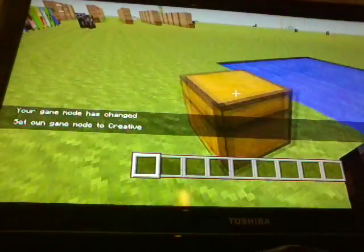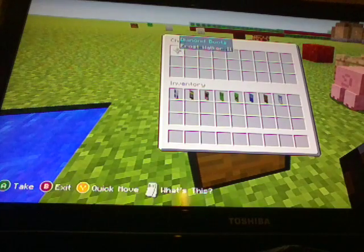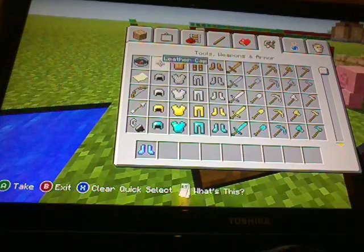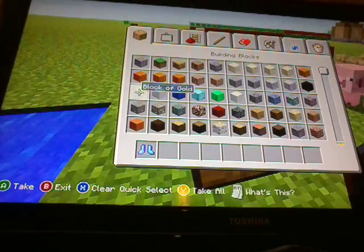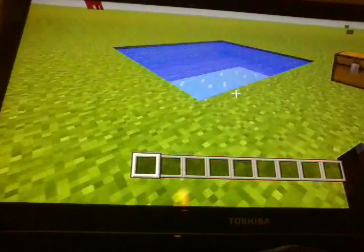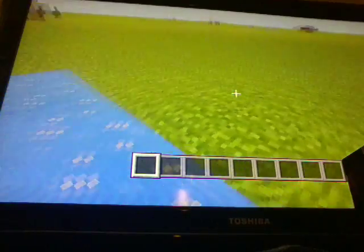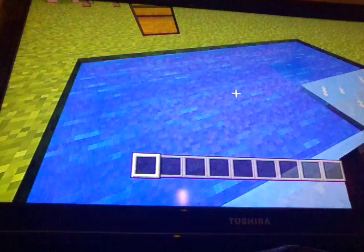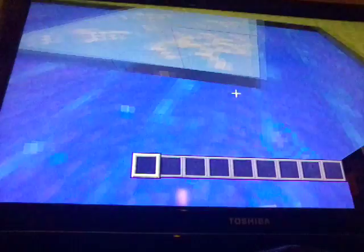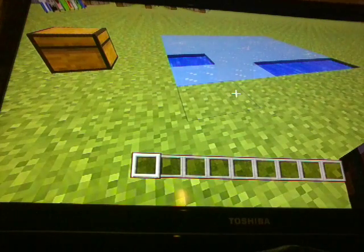Let's go into creative before I die. The next item in this chest is Frost Walker 2 — that's a new enchantment book. There's also Mending 1, which I'm not sure about. If you put Frost Walker 2 on and there's water, as you walk towards it it will turn into ice. In the daytime it will start to crack and then break. If you sprint and jump it will not work.